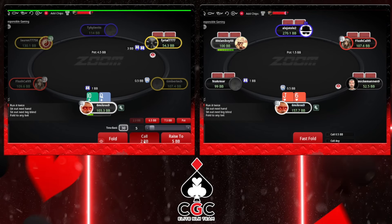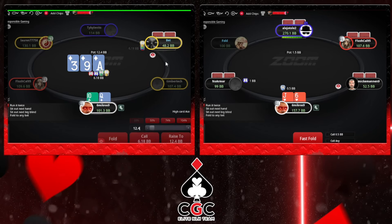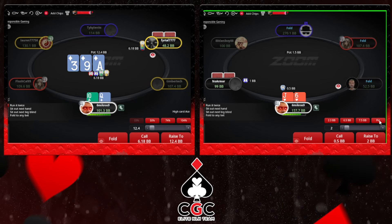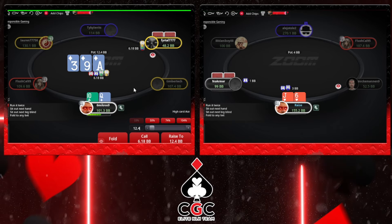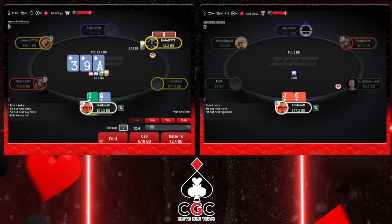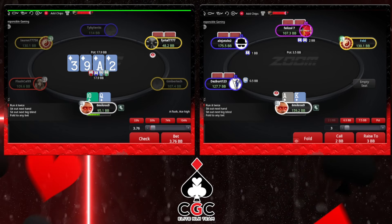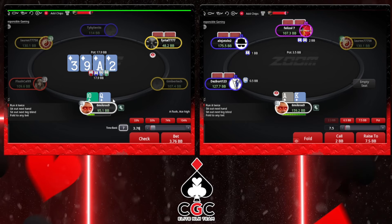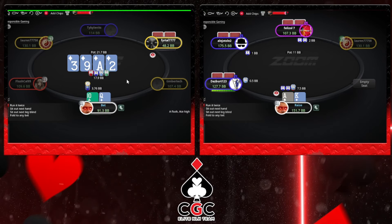Queen-10 versus recreational - I think I'm just gonna press call. Versus pot, I think we have a very clear call. I think Queen-10, 10 diamonds, I will start folding Queen-10 diamonds. I think I will press call, no folding. I think I can probably tank. I think I will probably tank.